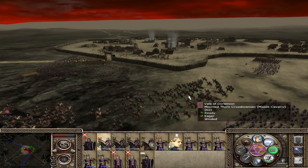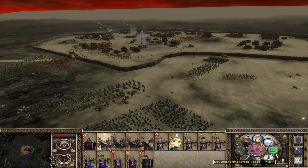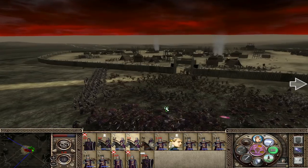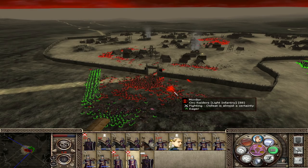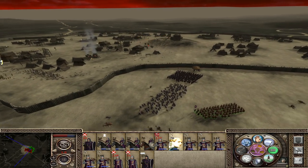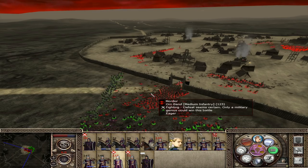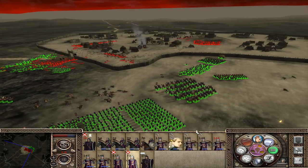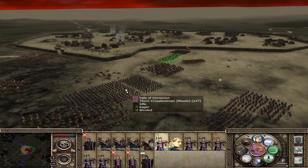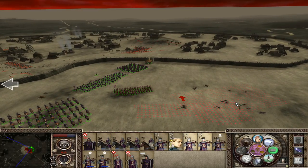These guys are getting shredded. We're actually getting friendly fire on these guys - I didn't realize that. So you actually want to make sure you watch out for that. This Urpah the guy is standing the opposite way, that's really good. Let's stop these guys now - it looks like we're getting a lot of friendly fire. Just start hitting the Olghai. Olghai will fall swiftly to crossbows if you have a lot of them.